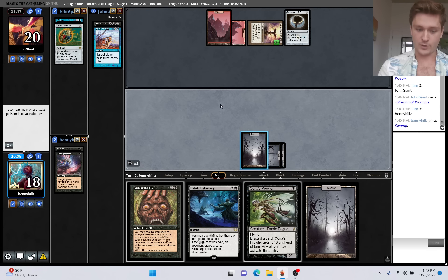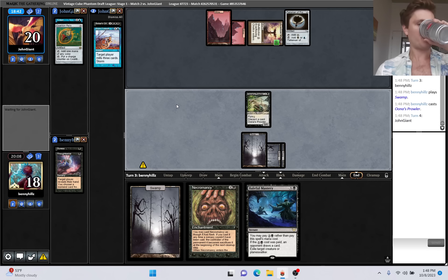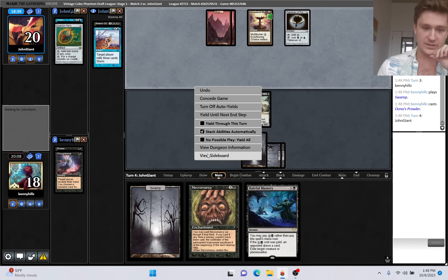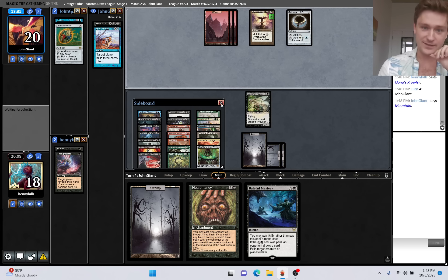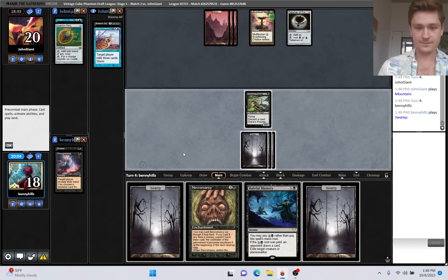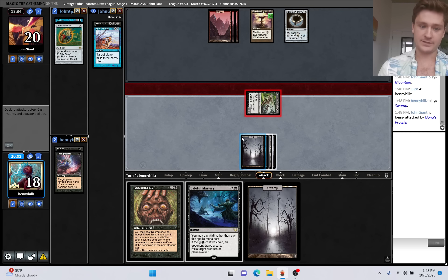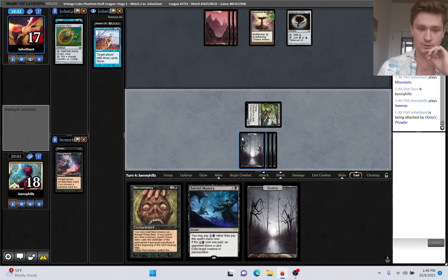Let's get Unus' Prowler down, which actually could just be a real clock here - just attacking several times. I wish this Baleful Mastery was a threat right now. Hit for three. Kind of anemic draw - I mean, double Thoughtseize into a three-power creature isn't that anemic, but our hand is definitely looking awkward here. Hoping to find Entomb, any of our big creatures, Imperial Seal, Knight's Whisper.